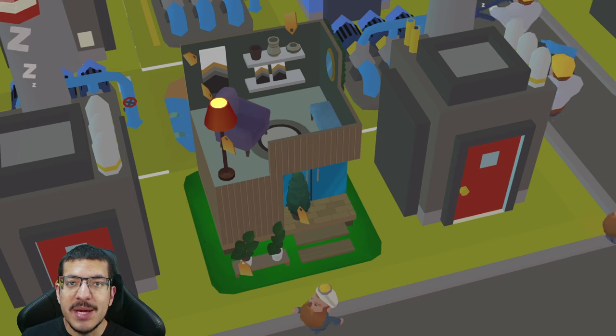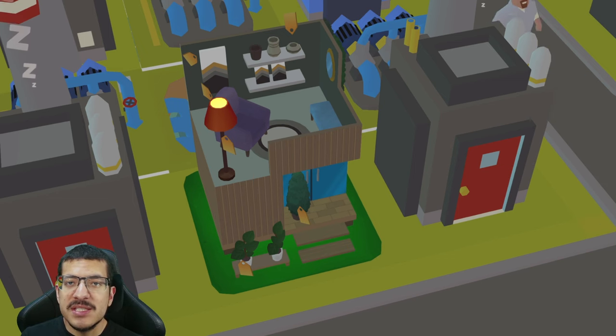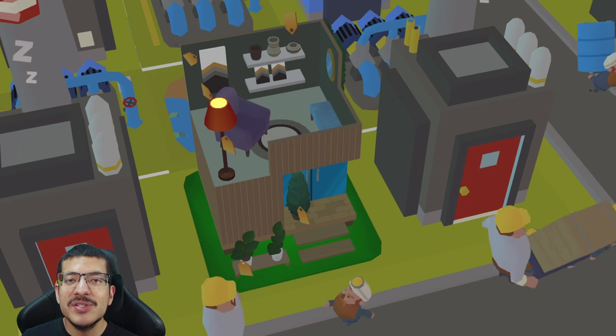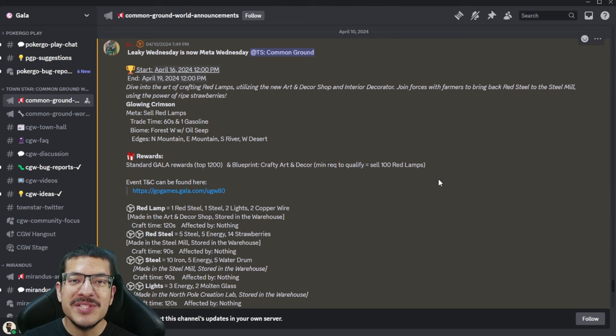The item has finally been added back, and instead of just making red steel, we're taking it up a notch and making red lamps, which require red steel and some other items. Despite that, it doesn't feel too difficult to make. I'm going to go over all the details for this upcoming competition and then I have a build showcase to give you an idea of how to create a competitive design. You can find the official details on the Gala Games Discord — invite link is in the description.